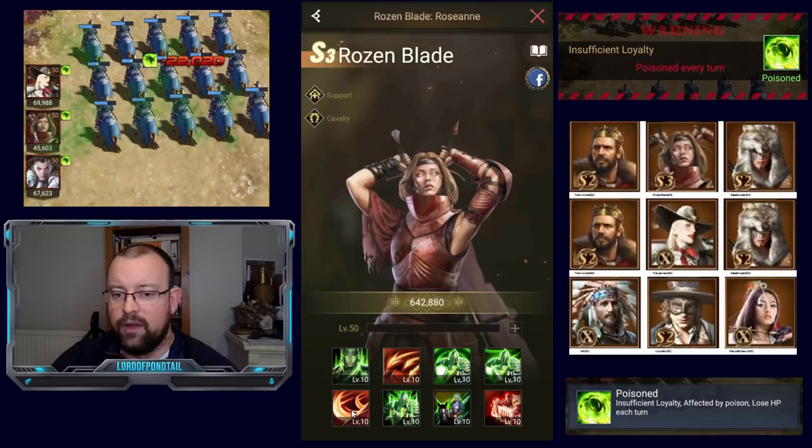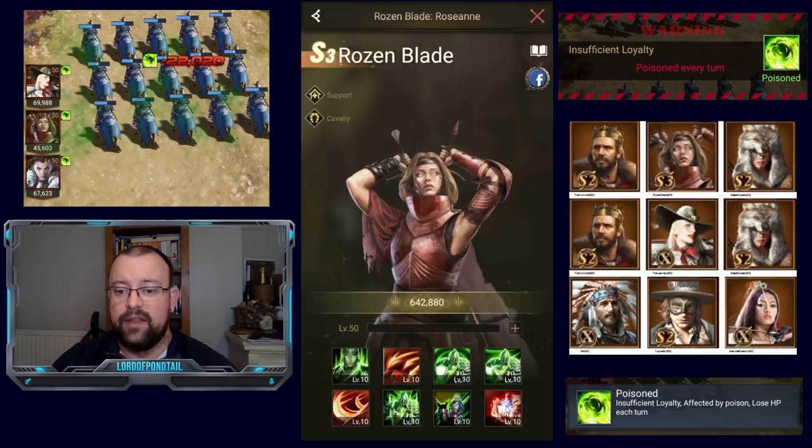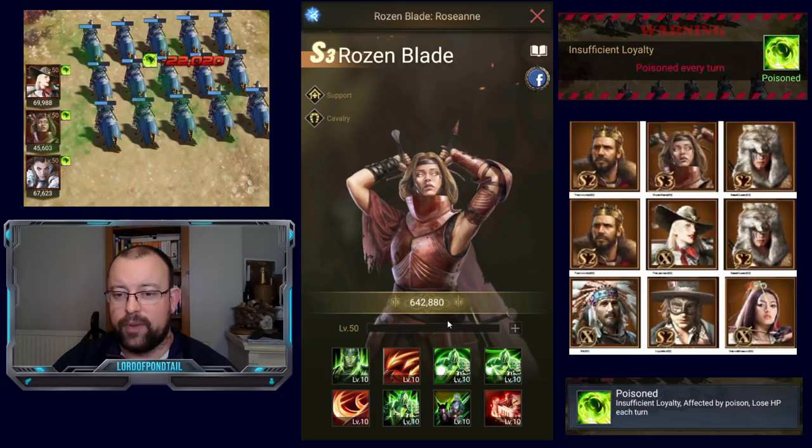Rosen's fifth skill gives a 70% chance for all friendly squads to deal two basic attacks each turn — effectively a 70% chance to double the basic attacks. Remember, Immortal's skills two and five activate when he basic attacks, so you get four chances for his skills to activate on each turn if this triggers, because it's two times two. Her eighth skill means whenever two enemy squads take damage, they take 12% extra damage, maximum of five stacks — potentially an extra 60% damage to those two squads.